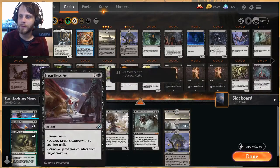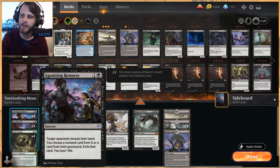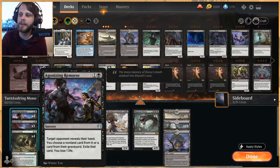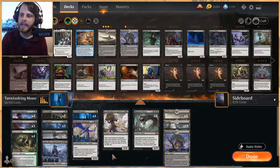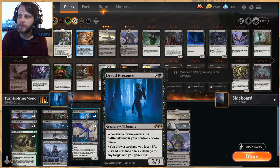Most of the deck is creature-based, but we have a couple of Heartless Acts to deal with opposing creatures efficiently. We've also got Agonizing Remorse to hit the opponent's hand and hopefully deal with the graveyard — it's flexible, which I like. There is some life loss here, but we have life gain through the gray merchant as well.